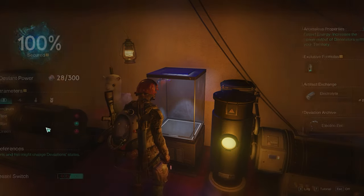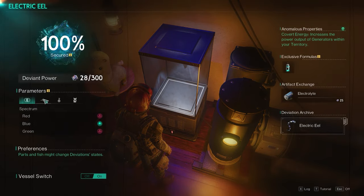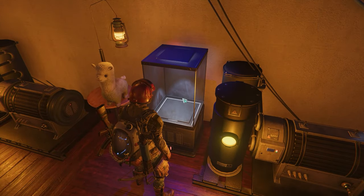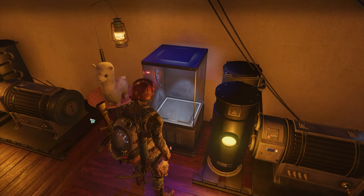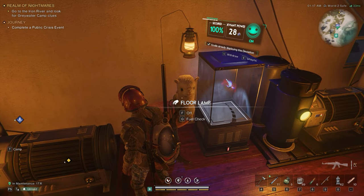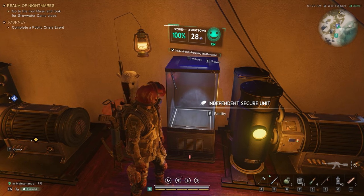It likes blue light, so I have a blue light on top of the tank. It likes the sound of mechanical things, so I put it in between the two power generators — that helps. The temperature is warm, so I keep it indoors; it's not hot. For vitality, it likes animals, so I put a light for a little bit of warmth and also put a plushy llama where it can see it because it likes animals. Those things together bring it to 100%.